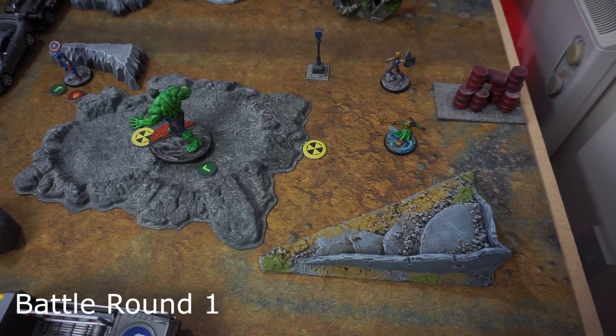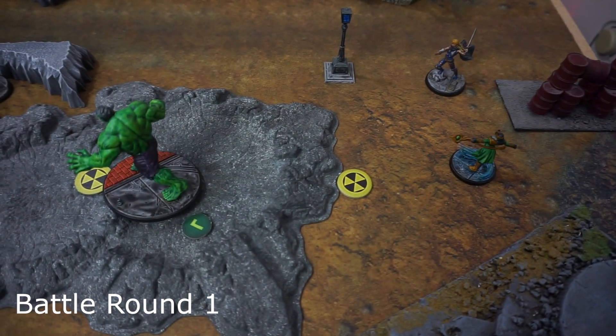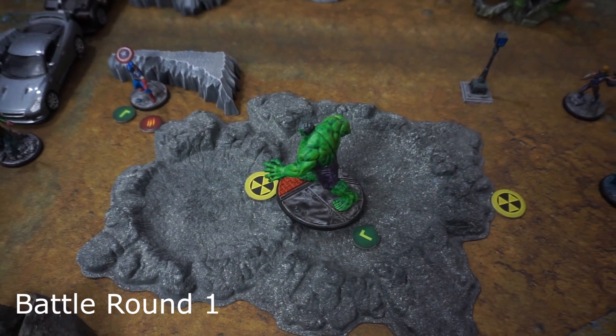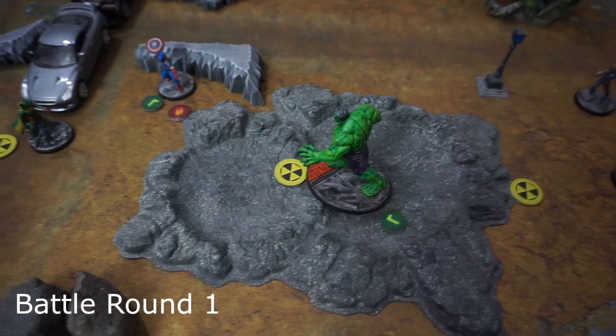Steve Rogers activated next, doing two medium moves into the central gamma shelter to force some action from the Hulk or the Asgardians. Hulk is obviously very difficult to deal with unless you can blitz him down. The Hulk then activated, moved small, spent power to pick up a hammer, moved small again into the middle, then spent his remaining two power to pick up Captain America and chuck him medium into a rock for one damage.